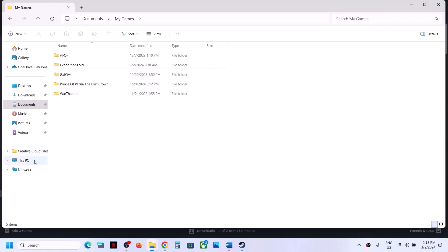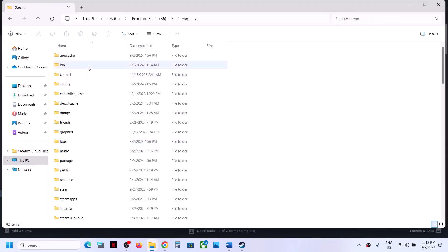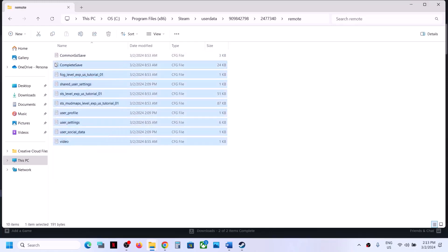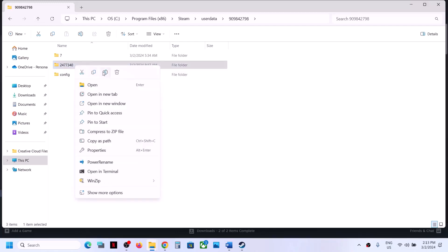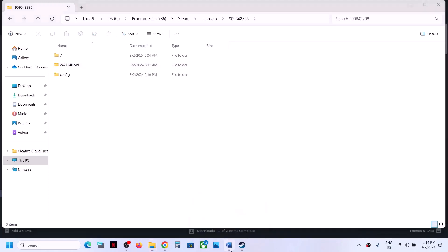You can also find the save game file in the Steam folder. Open C drive, Program Files x86, Steam, userdata, then your Steam ID folder, then folder 2477340. You may find the save game file here — you can rename it by adding .old, or if that doesn't work, delete it. Be aware you will lose all game progress. After deleting, launch the game and check.